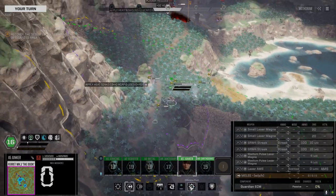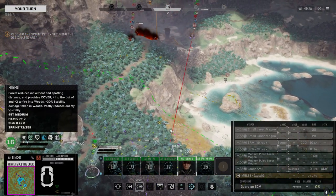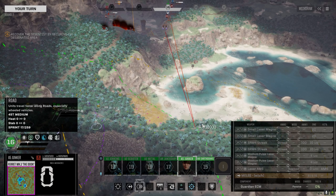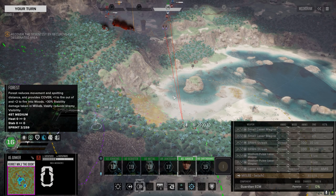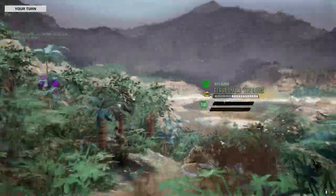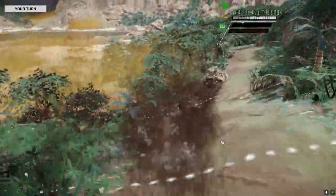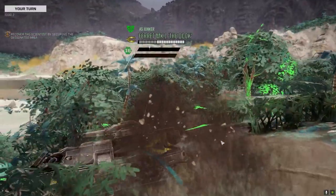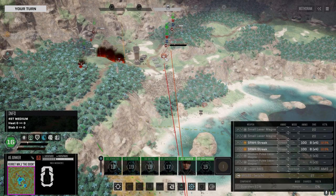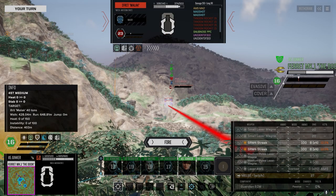We just burned the person that we were supposed to go get — whoops, my bad. Let's get some speed up and get down here. I've got to get out of these trees — not good for hover units for sure. We'll see if we can get across the water here. 12% — we'll take the shot. I was not expecting much.